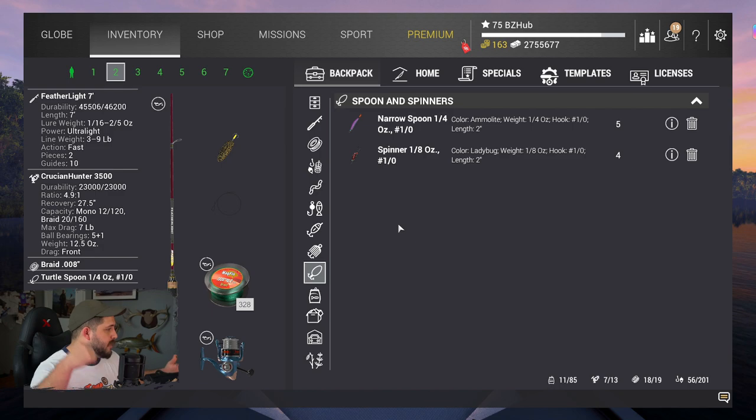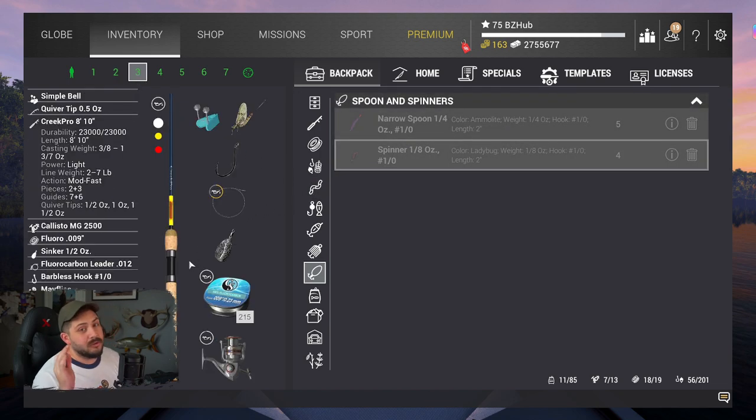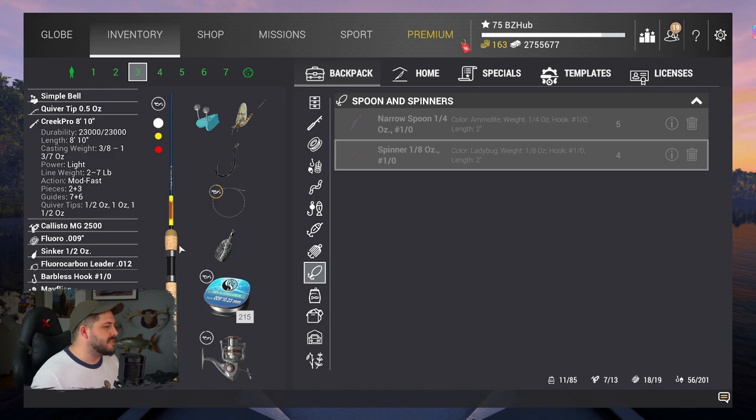To go over quickly what we're using: we have the featherlight seven-foot with the turtle spoon, and also the quarter-ounce, one-ought narrow spoon purple to give it a try. On the bottom rod — I know he used a float rod in the video, but I think we can catch it on a bottom rod as well — we have mayflies on a one-ought hook. We'll toss it out while trying to catch the golden trout with the narrow spoon. Let's get to it!